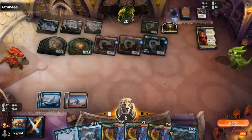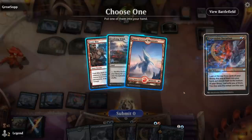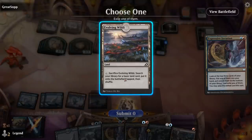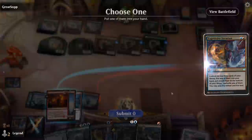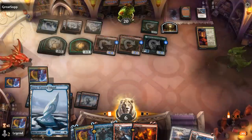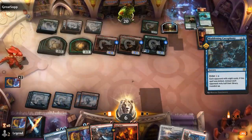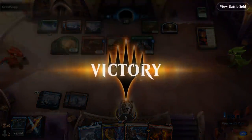Our opponent has 7 cards remaining and we topdeck Cacophony. Let's see if we could have found another mill card — we would not have. So pretty lucky to topdeck the Cacophony here. Would have gotten another spin with Iteration, but we would not have found another mill spell. Luckily we still had a Cacophony and that ends the game before taking a lethal attack. On to the next one.